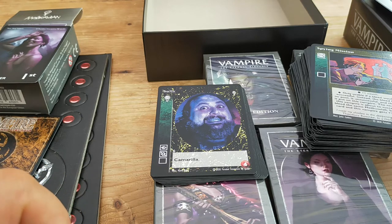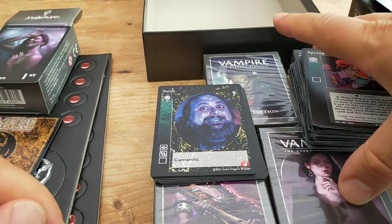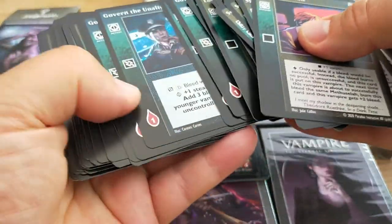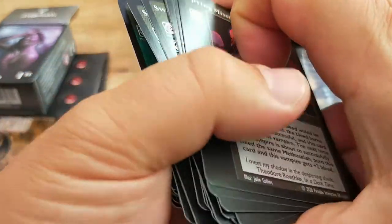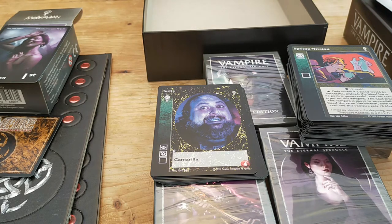You then have the discard phase, where normally you've only got one discard. So you discard a card and that helps you cycle through your library. Once you've learned how your particular deck works you'll know what you want to do — for instance, rifle through and find Govern the Unaligned and try to bleed your opponent. When you bleed an opponent you force them to discard blood from their blood pool. If they run out of blood they're taken out of the game. You get a victory point and you actually get six bonus blood from the generic bank. So that's basically a very quick look at the game.